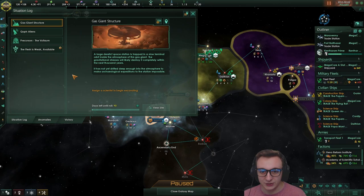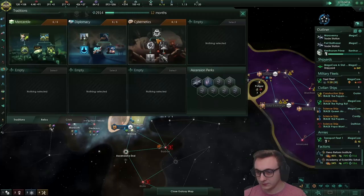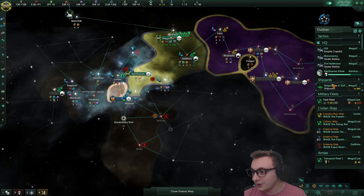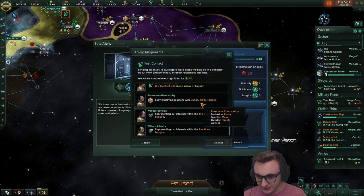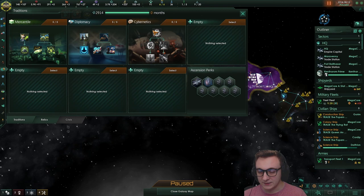When we unlock it we get the special tradition Flesh is Weak which we're obviously going to go straight away. Once we finish it we get more resources from cyborg pops which just means more trade. The key is we can mix cybernetic traits with bio traits, allowing us to get some juicy new traits. Oh and we can buff our pop growth speed with robot assembly plants - we're just going to need a lot of alloys. That's the biggest issue with this game. Hopefully we can become powerful enough to get vassals and just take all of their alloys. Our federation is now maxed out so it'll just tick along giving us passively more trade value.